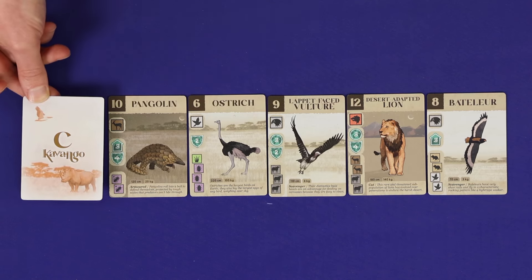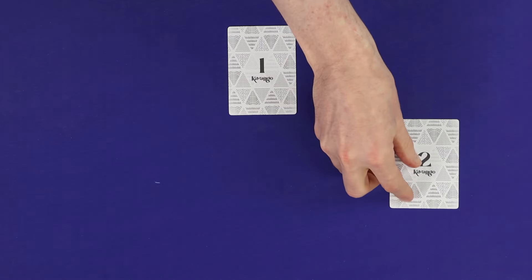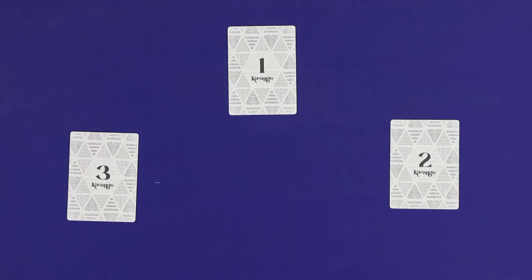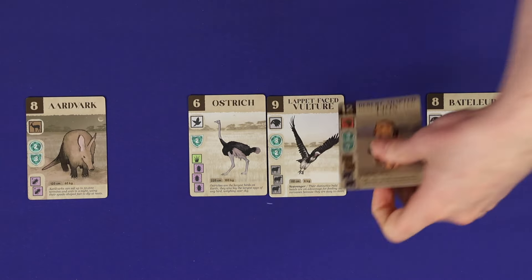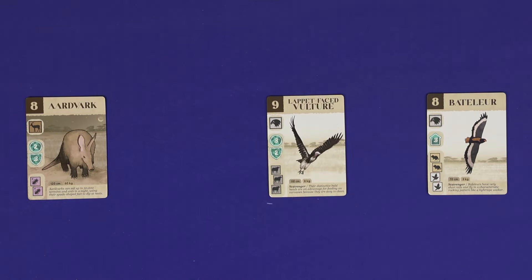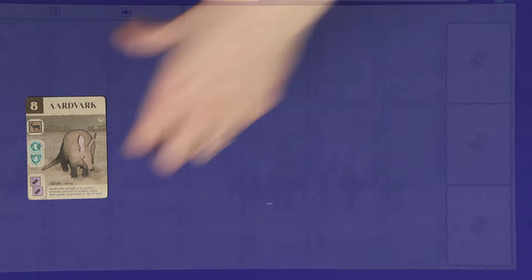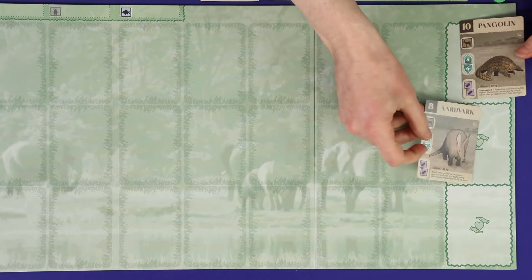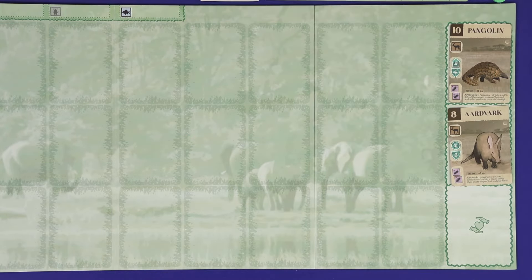Lay out twice as many cards from the C deck as there are players, and choose a first player. Give each player numbered hand markers clockwise. In turn order, each player picks one of the available cards, then in reverse order starting from the last player, each player picks another card. Add those cards to your Sanctuary — the three spaces on the right-hand side of your board. You're now ready to play.